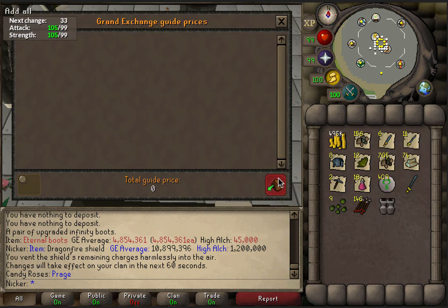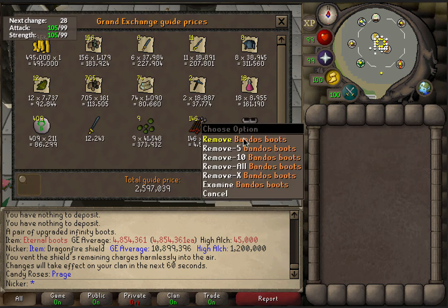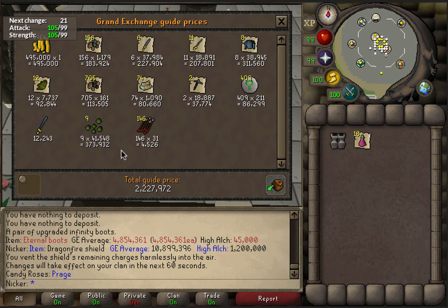Let's see what the total price check is. Pretty much 2.6 mil. If we take out the Bando's boots and the super restores — because you're probably going to be using those in your trip and not picking them up — and leave the arrows and the rune sword in, that's 2.2 mil. Which is actually surprising, because I think Cerberus is actually better. You might actually get more from Cerberus in regular drops than you do from Bandos, which is crazy. I'm going to have to go back and check that, because I always thought Bandos drops the best little drops out of all the God Wars monsters.